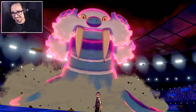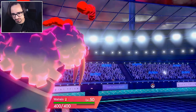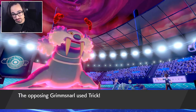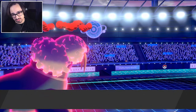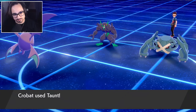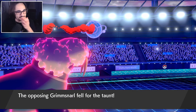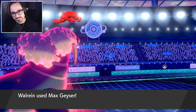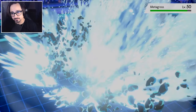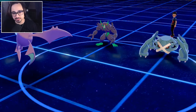My only hope is that Grimmsnarl doesn't have Eject Button. It switcheroos and gives me the Eject Button — oh, yucky! Full Incense — it took my Weakness Policy! That dirty dirty move. Okay, so Walrein will always be going last now. That's a little not great, but at least it wasn't an Eject Button. That's still good damage — a KO if I proc Weakness Policy, especially in the rain, so I'm kind of okay with this.